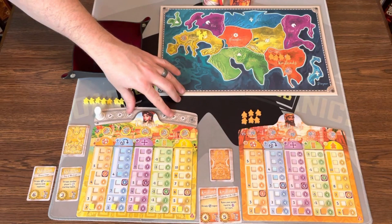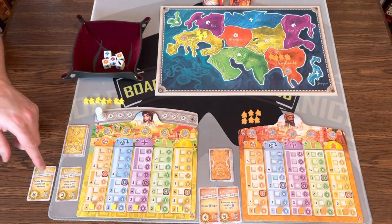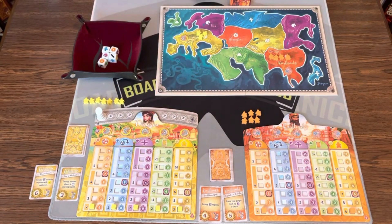Give one player randomly the first player tracker and this cool little pillar. Shuffle up your personal deck of cards and flip two — they're supposed to be in your hand, but I have them face up to make it easier. Get the dice ready and we're ready to go. All your player components can fit in these really cool boxes, which is amazing.